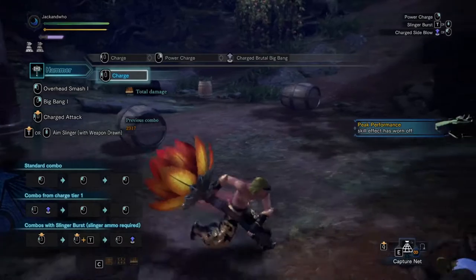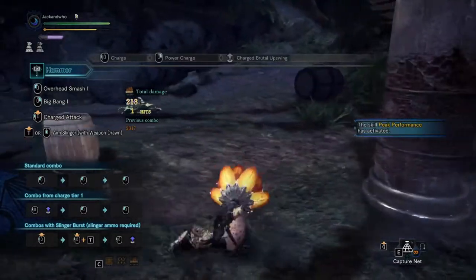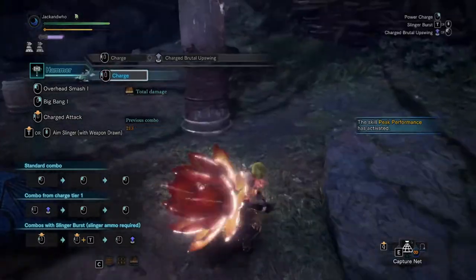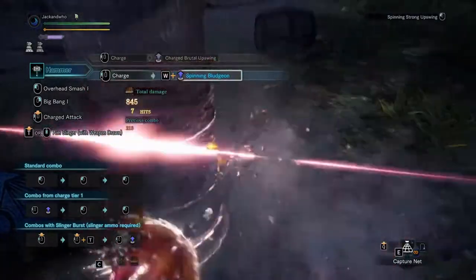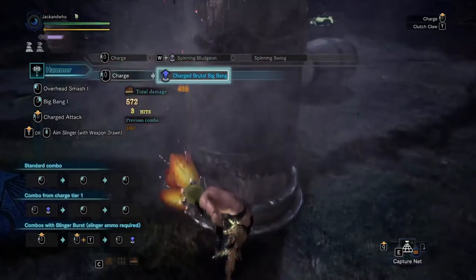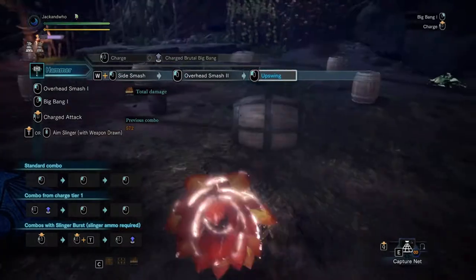When charging up your hammer — instead of power charging it — there are three different attacks you can do. The first one, after one charge, is a side blow. The next one is an uppercut. The last one, while inputting a direction key, makes you spin around. But if you do the third charge while standing still, you do the final hit of Big Bang without the first four. The whole combo overall does less damage that way, but you get the final hit off, so it's good if you only have small opportunities.